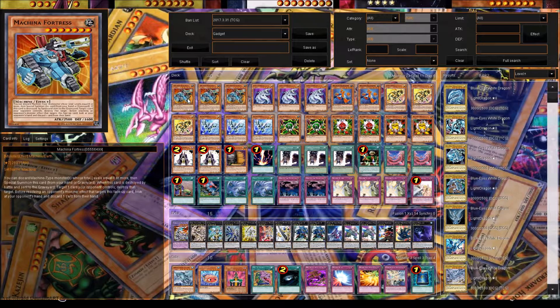We play 3 Machina Fortress — he's the big boy of the deck. You can discard himself and another machine from your hand to special summon him, or discard two machines from your hand to special summon him from the graveyard. If he's destroyed by battle, destroy one card your opponent controls. And if he's targeted by a monster effect, you take one card from your opponent's hand.